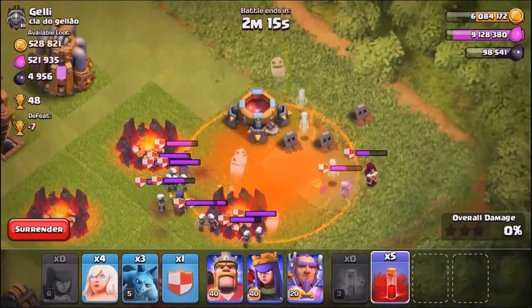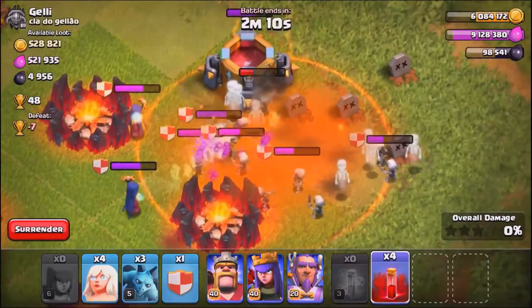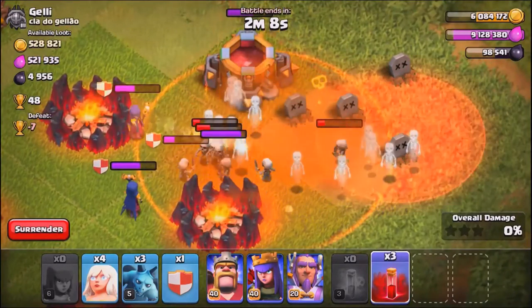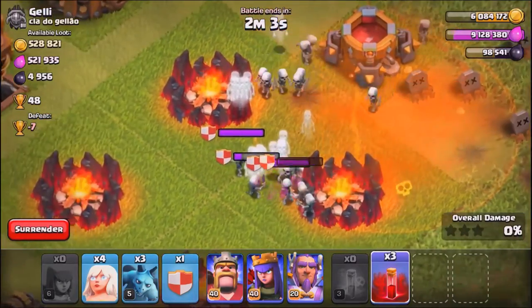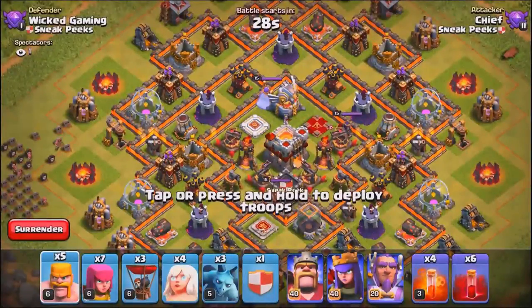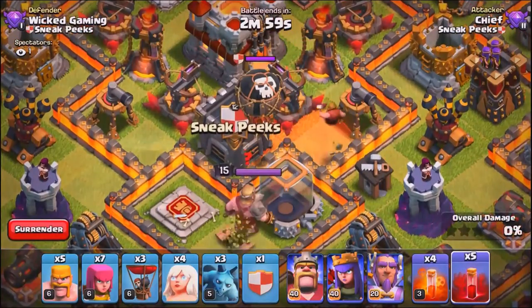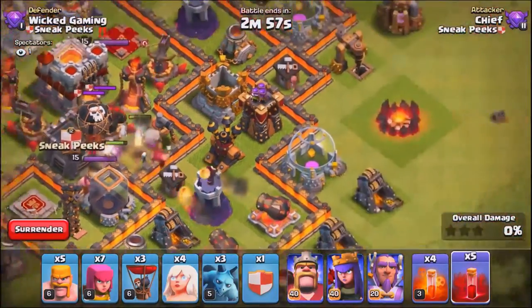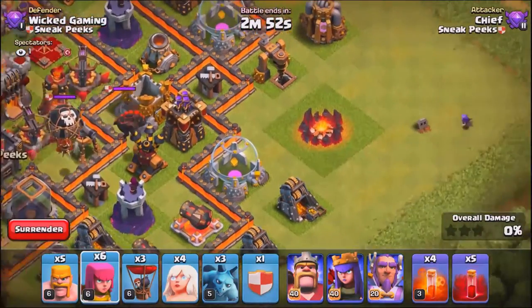As you can tell, he's using the poison plus the dark spell to lure the clan castle and bring the enemies within the poison radius. Instead of wasting valuable troops on killing the clan castle, you can use these dark spell factories. They also provide great distraction for those inferno towers — even if just for a second, it'll save you. Anyway, I appreciate the views — we'll see you next time.